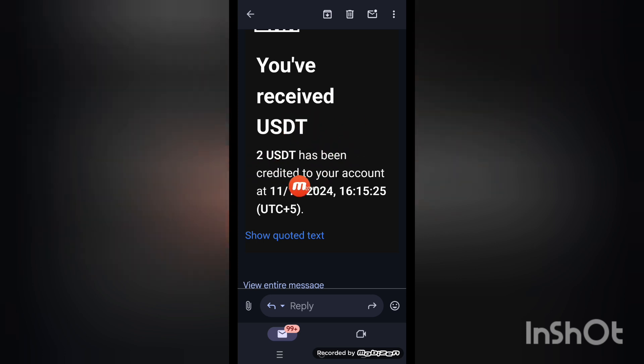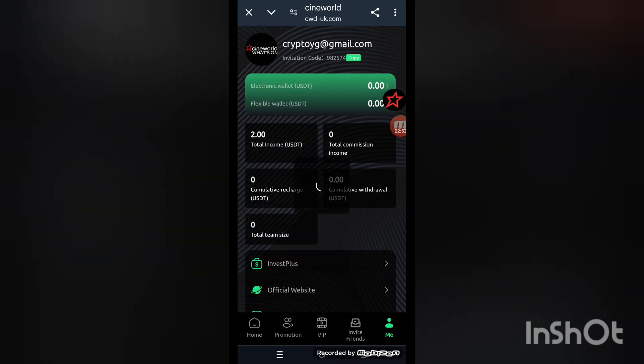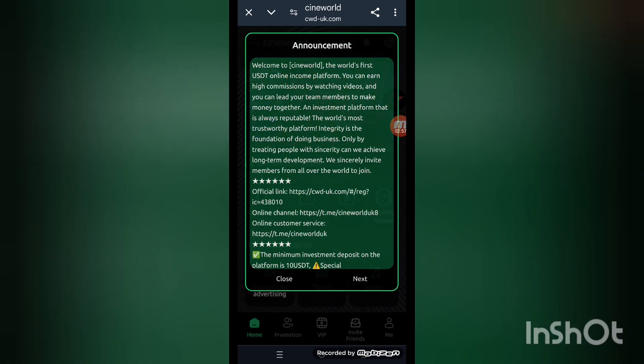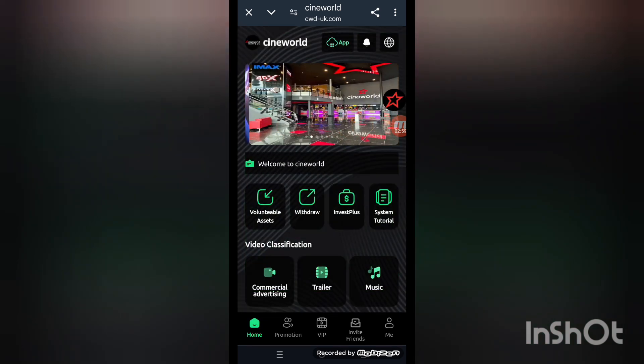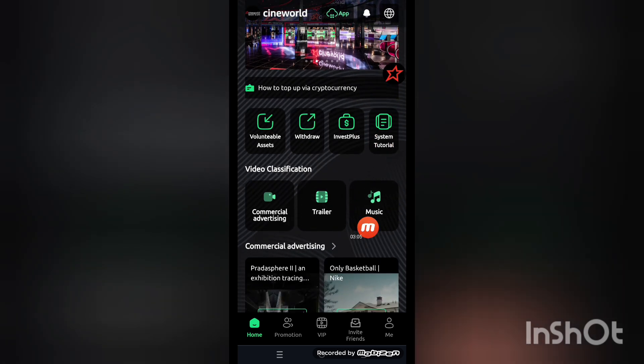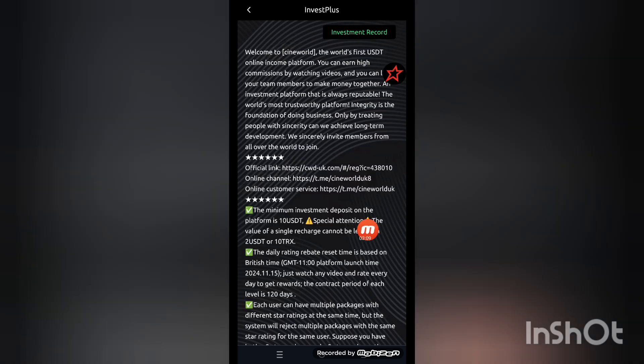You can see the withdrawal was successful to your personal wallet. Now back to the home screen. Next, click on the promotion details. The promotion details are here — you can see withdrawal, invest yields, system total, and commercial options. Click on the 'invest plus' option to see that interface.